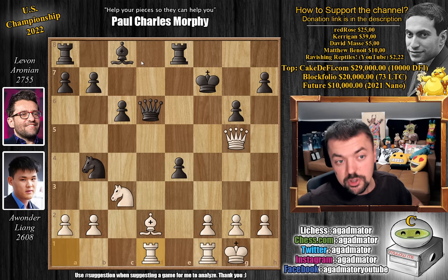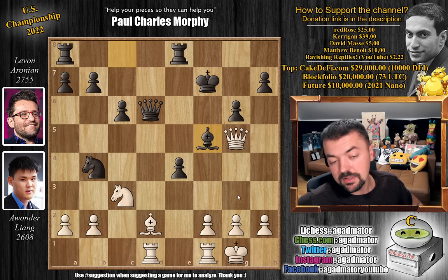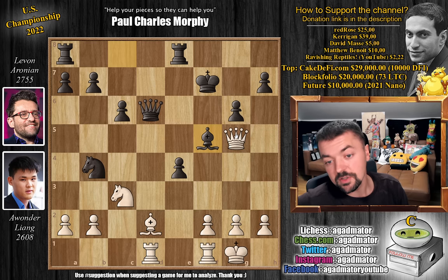Now there is a way to break through black's position here, but you have to be very, very precise. So feel free to pause the video - Levon is already lost on move 16. Find the brilliant idea.